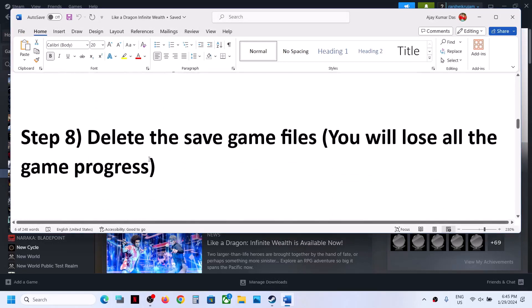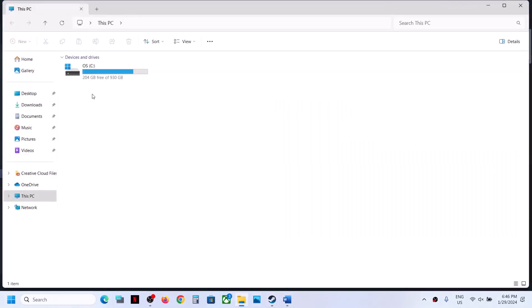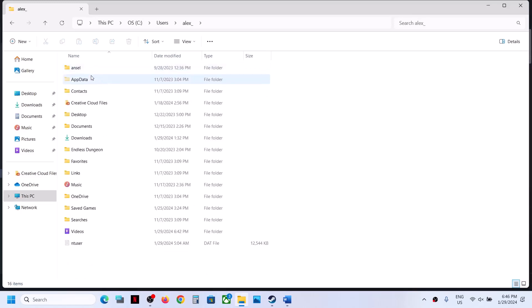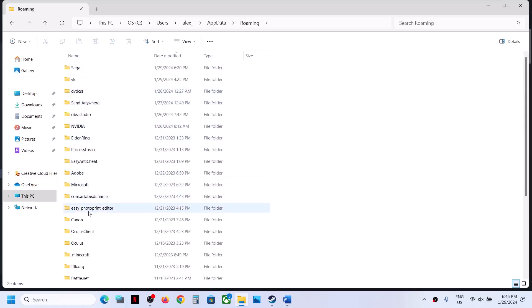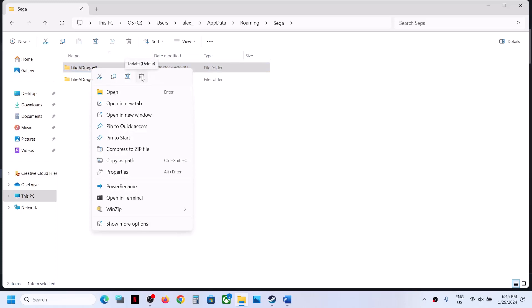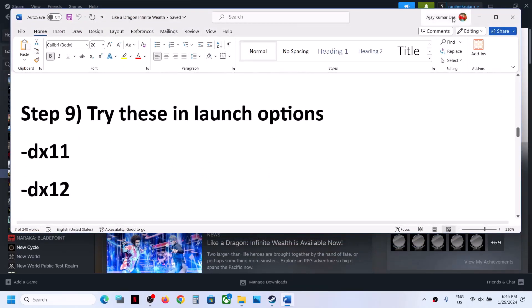The next step is to delete the save game files. Note that you will lose all game progress and have to start from scratch. If you agree, open File Explorer, go to C drive > Users > your username folder > AppData. If you don't see AppData, click View > Show and put a check on Hidden Items. Open AppData, then the Roaming folder. Find the Sega folder, open it, and you'll see the Like a Dragon 8 folder with all save game files. Right-click it and delete it, then launch the game and check.